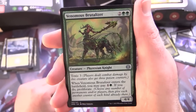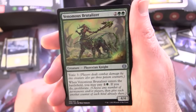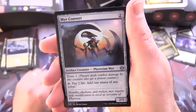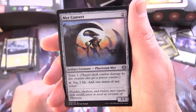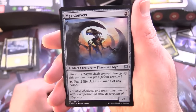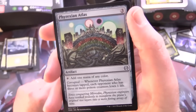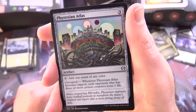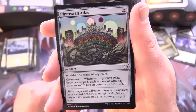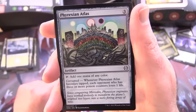Venomous Brutalizer — creature Phyrexian Knight 4/4 for 4 with Toxic 3. When it enters the battlefield, you may pay 1 and a green; if you do, proliferate. Mere Convert — artifact creature Phyrexian Myr 2/1 for 2, has Toxic 1, and if you tap and pay 2 life you get to add 1 mana of any colour. Phyrexian Atlas — artifact for 3, tap to add 1 mana of any colour. Corrupted: whenever Phyrexian Atlas becomes tapped, each opponent with 3 or more poison counters loses 1 life.